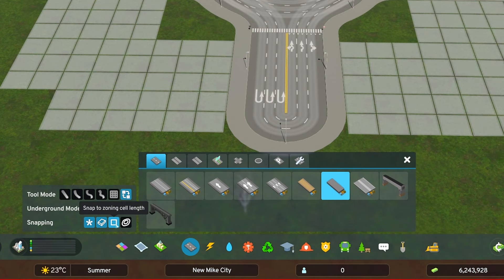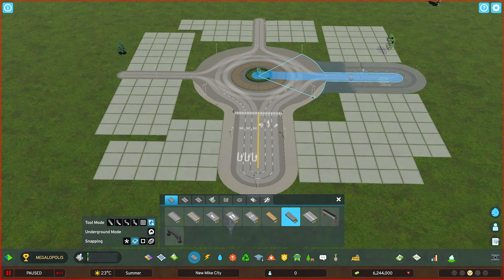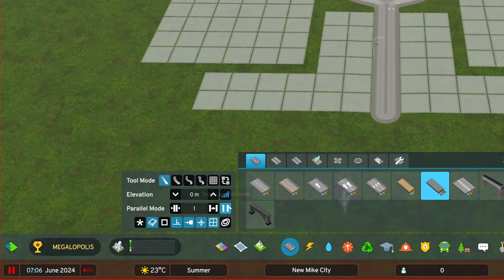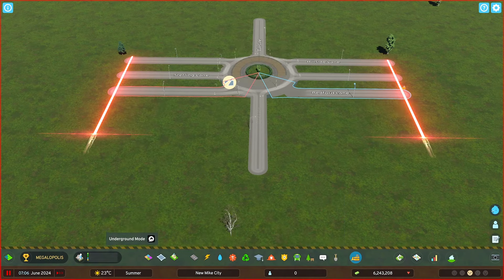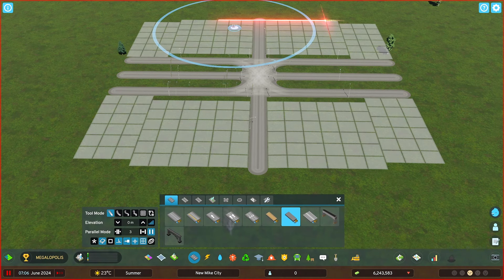Disable the snap to zoning cell length and replace all these roads. Get the stray tool, activate the parallel mode, and increase the offset by three. Disable the snap to zoning cell length and go all the way through. Now delete the roundabout and go all the way through with the other ones.